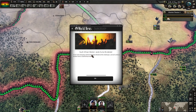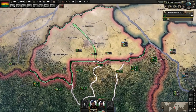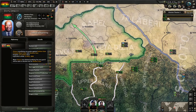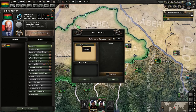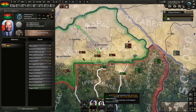South African election — Jacob Zuma re-elected. Alright, we're coming up on it. Tomorrow, in fact. Declare war, send, and go.